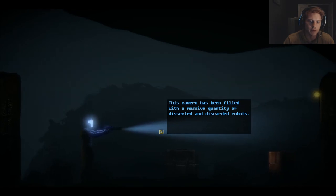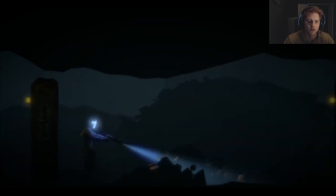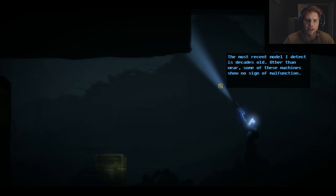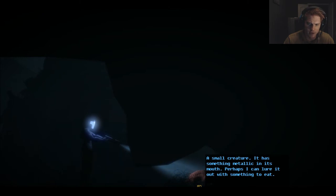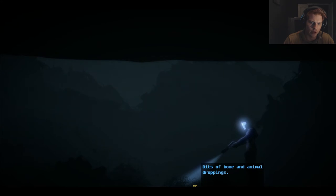The cavern has been filled with a massive quantity of dissected and discarded robots. Something random just popped in right there — the most recent model I detected is decades old. Other than where some of these machines show no sign of malfunction. A small creature — it has something metallic in its mouth. Perhaps I can lure it out with something to eat. Alright, I definitely don't have anything yet. What is that? Bits of bone and animal droppings.